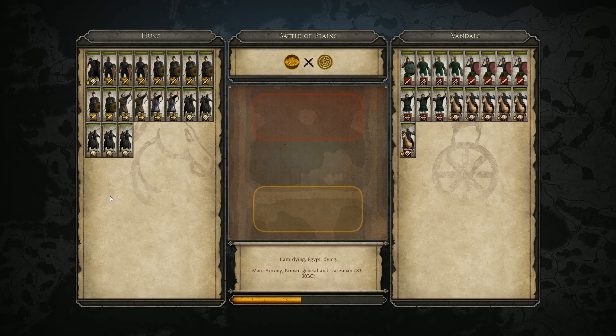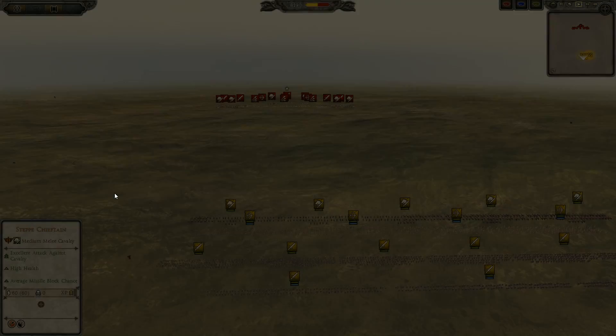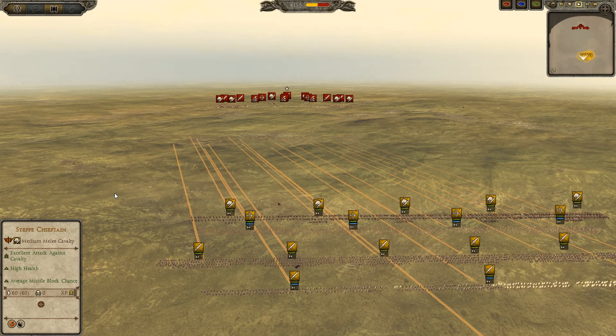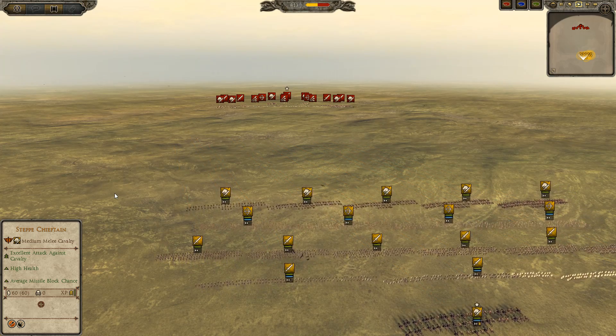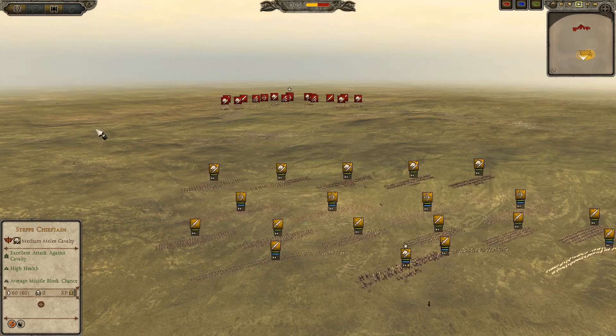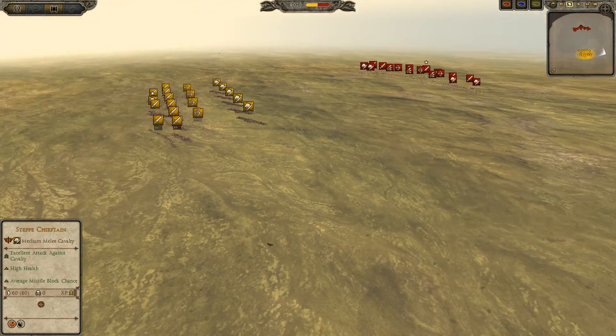Hello there guys and girls, this is the Prussian Prince with another Tola Waratilla tournament match. This is Cup of Nations 2015, second group stage. Group 5 match between Achilles of Agony playing as the Hunts and Silverwind of Wolf Clan playing as the Vandals. They're playing on planes as usual because it is group stage.